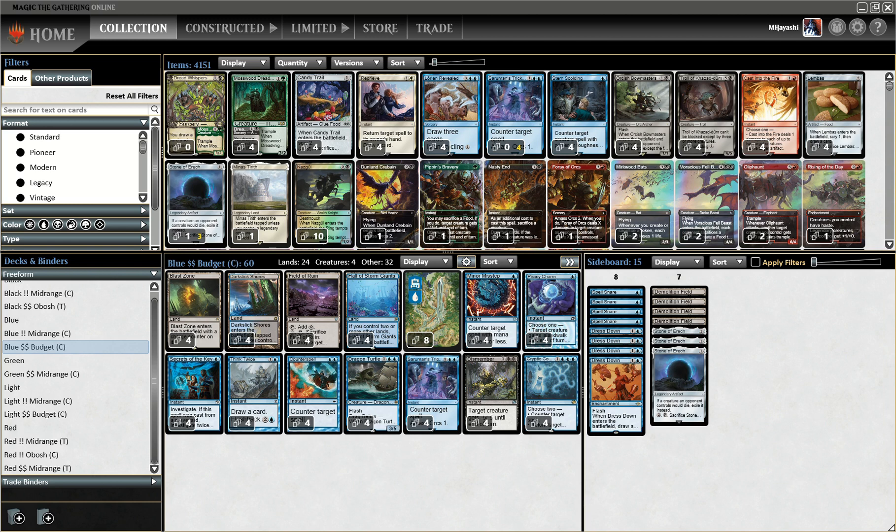Instead of crying over spilled milk — I haven't really been liking these Dark Slick Shores. We can always bring in the full Demolition package. Think Twice — such a surprisingly good card. It's funny because on Twitter they were saying which cards do you remember that used to be good. Well here in MHayashi Land we never forget cards like this.